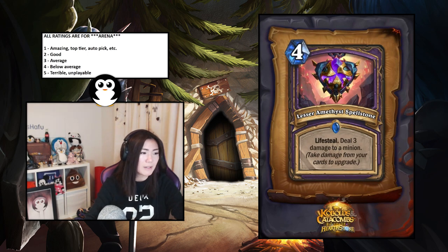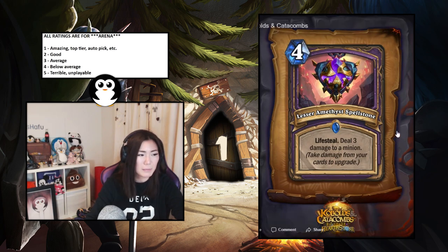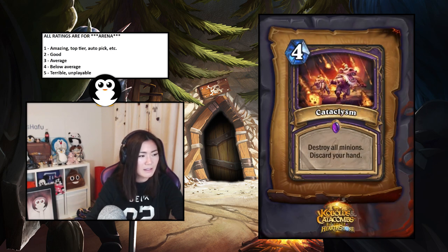Lesser Amethyst Spellstone — take damage from your own cards to upgrade. Upgrades into deal five damage to a minion with lifesteal, then deal seven damage with lifesteal. It should be very easy to proc with the new self-damage cards we just saw. Four mana deal seven with lifesteal seems absurd — the swing of dealing seven and gaining seven is just insane. I'll say it's a one — one of the easiest spellstones to pull off.